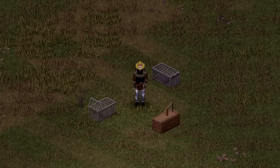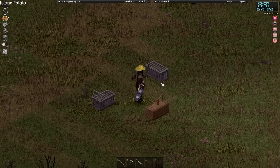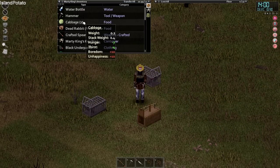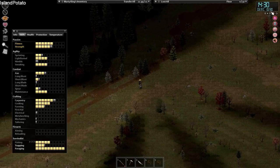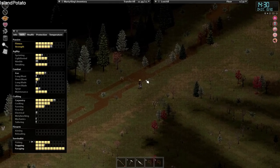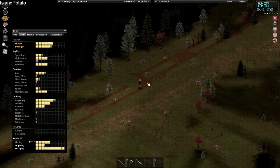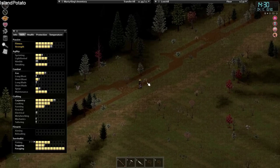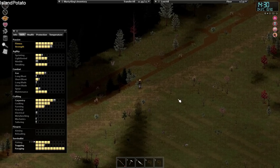Hello my fellow spuds and welcome back to another episode of Project Zomboid with Marty King. It hasn't been that long since I left off, only a day or so. We have a few things in our traps - two dead rabbits, nice. We are very, very tired. I started off just to show you that I have caught some rabbits; still haven't leveled up, barely caught anything. Trapping does work throughout winter still, we just need to keep our stock of cabbages in the freezer. Farming also works throughout winter but it doesn't rain, so you have to make sure you're on top of watering them.